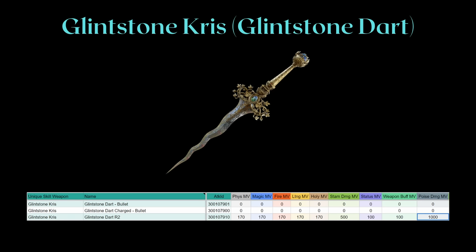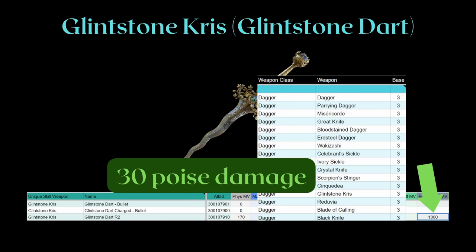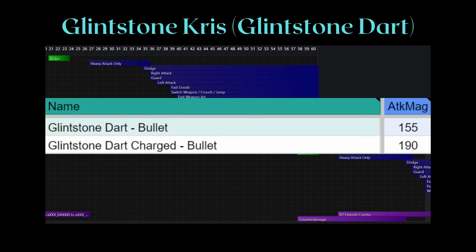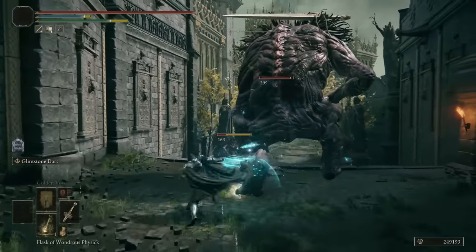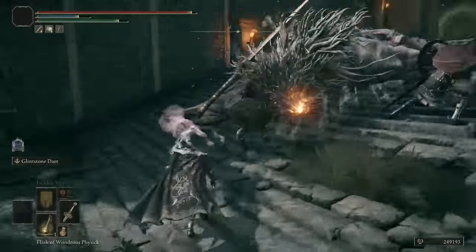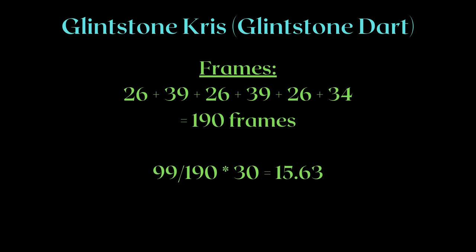Glenstone Crisp Glenstone Dart looks somewhat similar to those two. Some will jump at that base 1000% poise damage modifier, but a dagger's base poise damage is only 3, meaning the follow-up attack deals 30 poise damage. To use the follow-up, you must cast the projectile first. The charged version does more bullet art damage but takes far too long — the additional 2.5 poise damage for charging isn't worth the time. With everything considered, Glenstone Crisp comes out at a mediocre 15.63 poise damage per second.